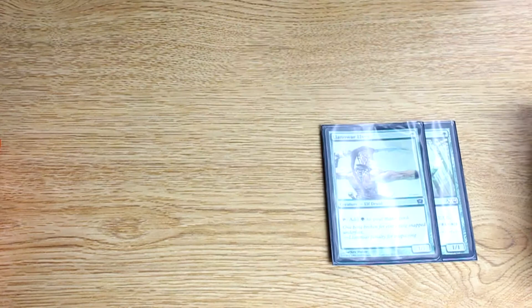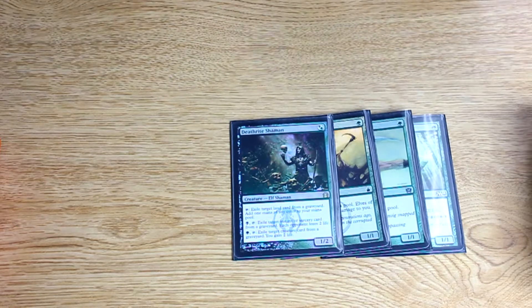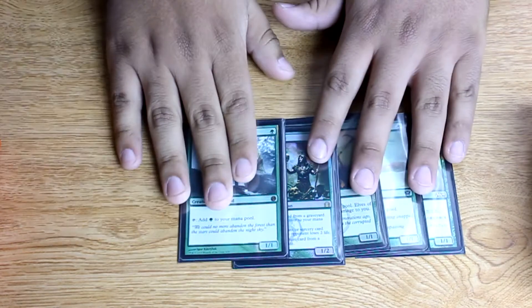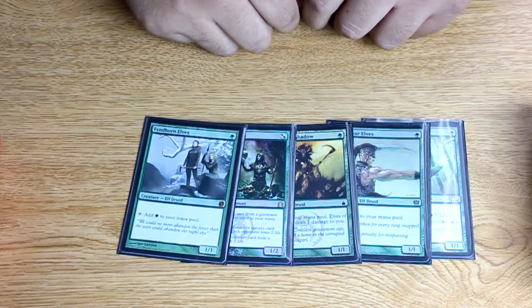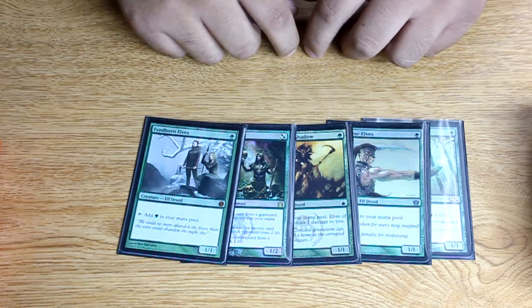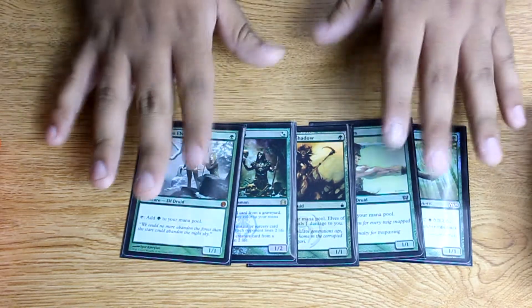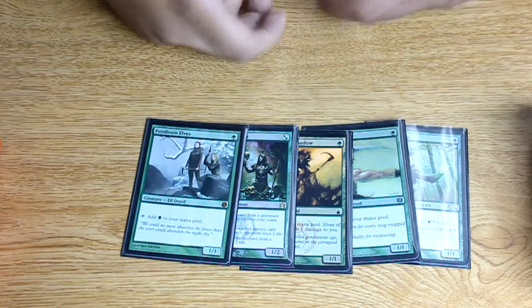Other forms of acceleration I have are Elvish Mystic, newly from M14 — I got my Japanese foil here, it looks pretty sexy. I have my Llanowar Elf, my Elves of Deep Shadow, Deathrite Shaman — probably the best card in Ravnica, best card in Modern right now, very impressive card, pick it up while you can — and I have Fyndhorn Elves as well. All of these enable some pretty powerful draws. You can go turn 2 Phyrexian Arena, or turn 2 Dark Confidant. Get some card advantage going early. The idea is to get your board established and your card advantage established.